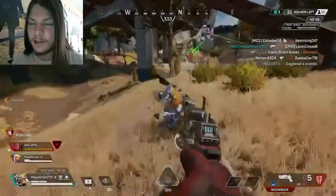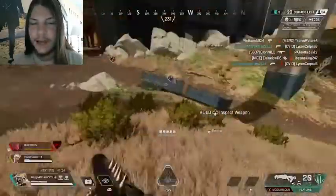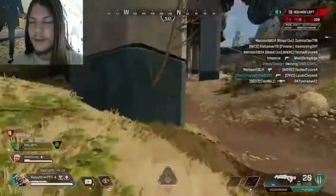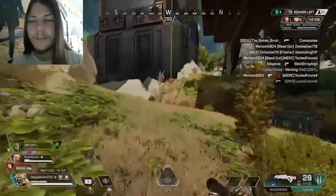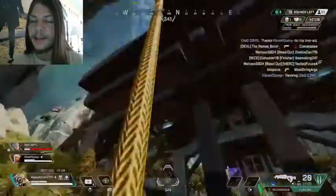I want to grab this thirst immediately. I notice he's got a flatline on his back, so at this point I'm excited - this means I already have a flatline. Grab that light ammo just in case I need it, swap my bruiser. That way I have a bruiser on my flatline and an optic on my flatline. That's going to make it a little bit more pleasant, better to use.